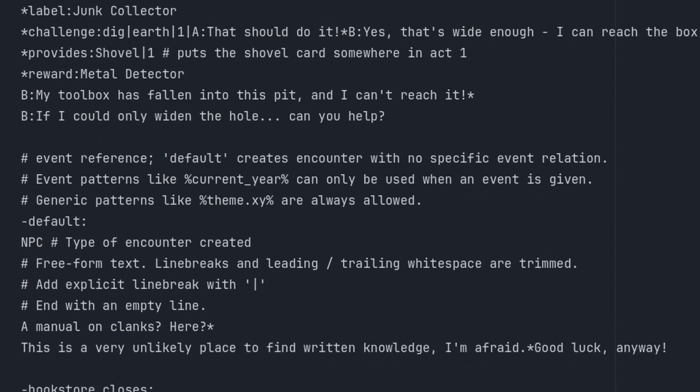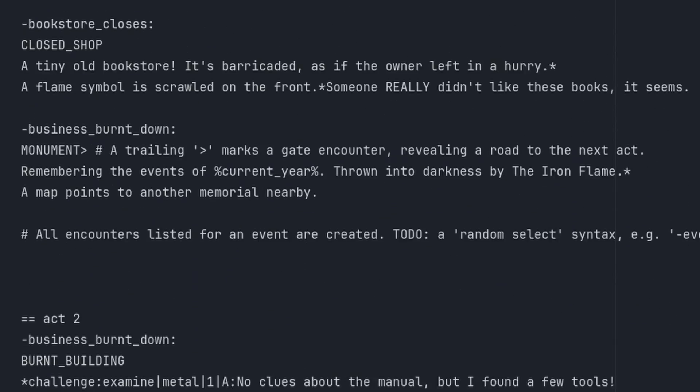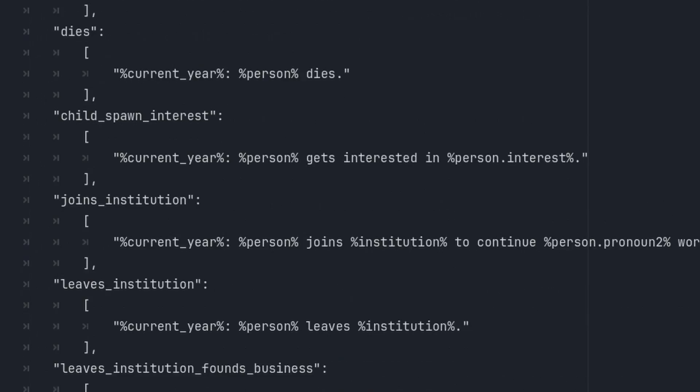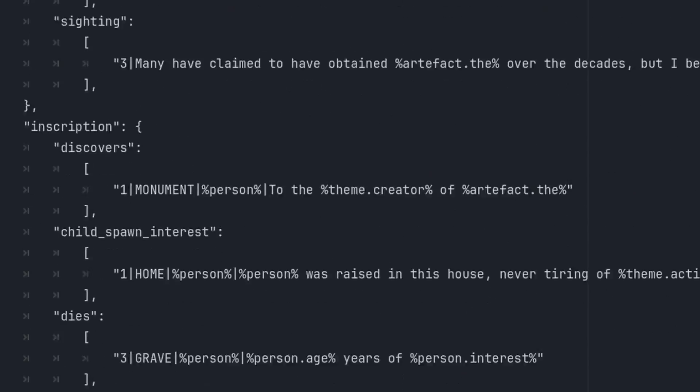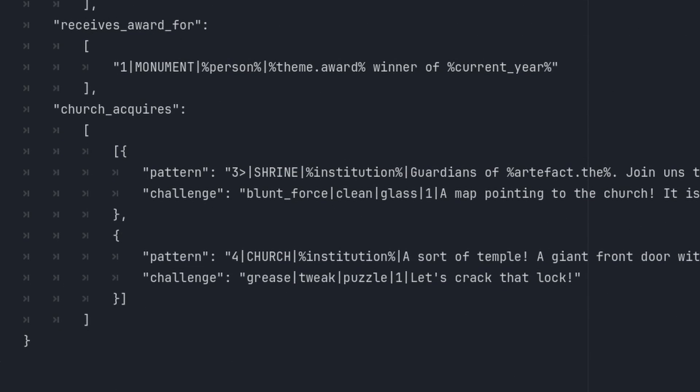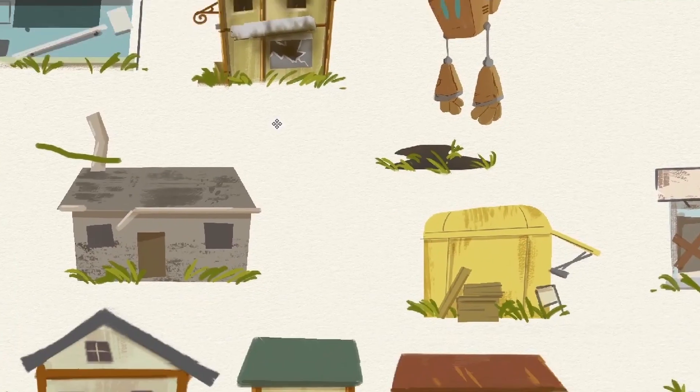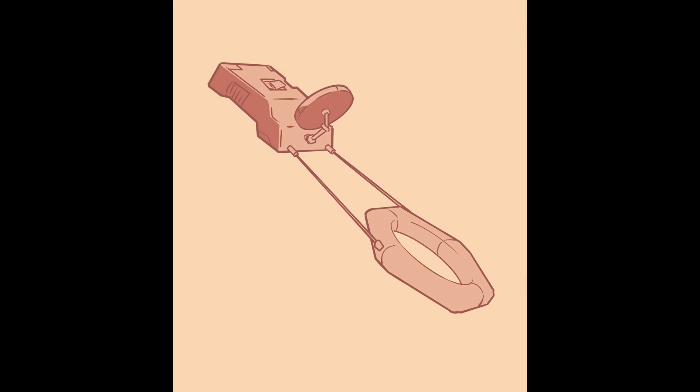The story for the first quest is fleshed out, with a new linear file format replacing my old JSON files. This should work much better for the 12 to 15 other quests I want to implement for the main storyline. And there is more artwork, both on the map and in the form of additional player cards.